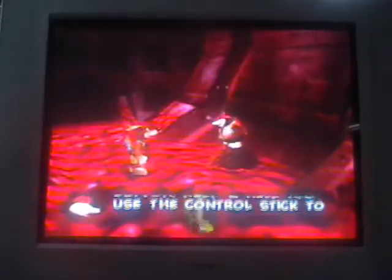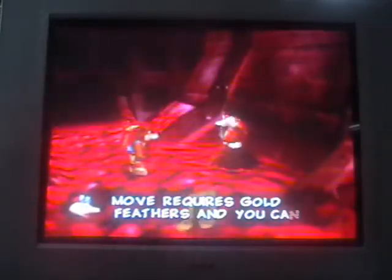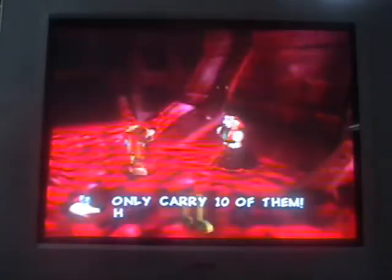Hold Z and press the right C button, keep Z held, and use the control stick to move around. Use it wisely though, as this requires gold feathers and you know I carry ten of them. Take these five valuable gold feathers. You've learned all my new moves for this world — the rest is up to you.